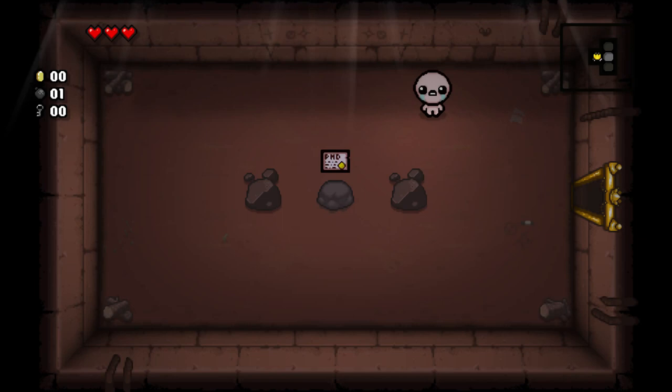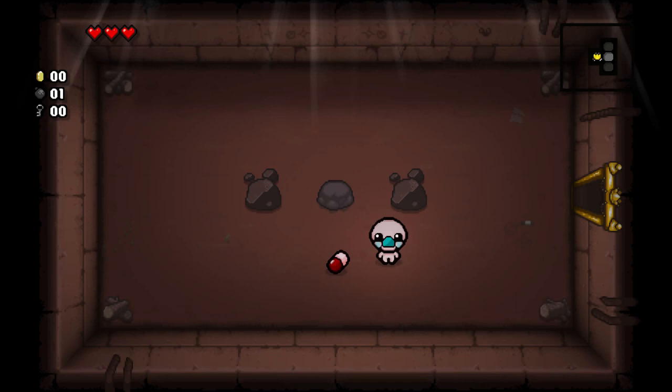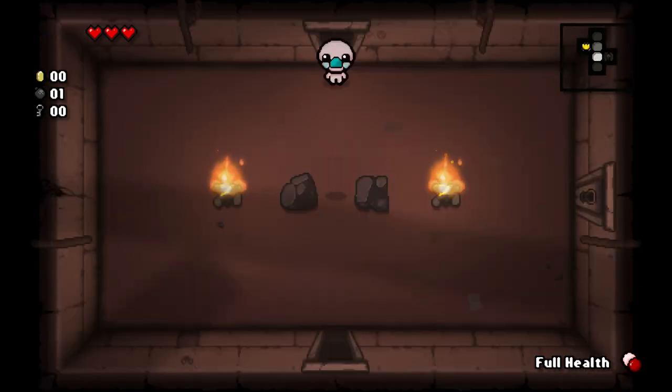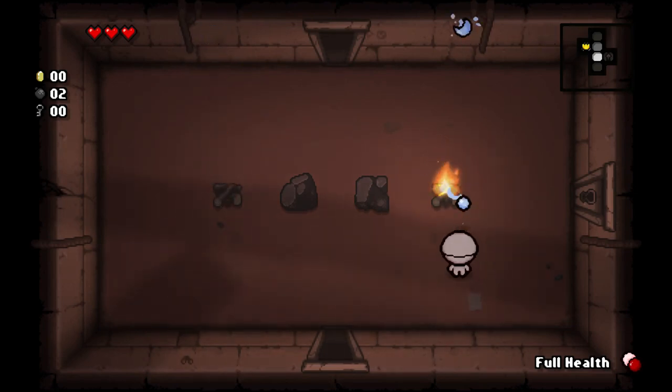You'll notice I put out all the fires. Fires have a relatively low chance of dropping items, so when you're starting out it's kind of good to get some extra bombs, keys, or coins. PHD is a really good item — what it does is it replaces all of the bad pills in the game with good or neutral pills, and it also identifies them for you. I see I have a full health pill, so I'm going to hang on to that for when I need it.